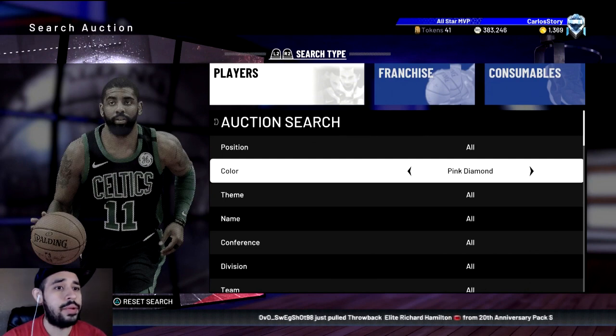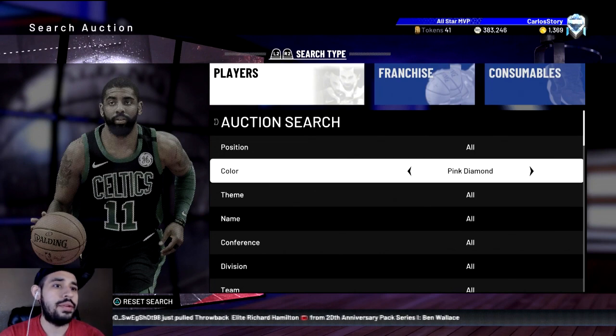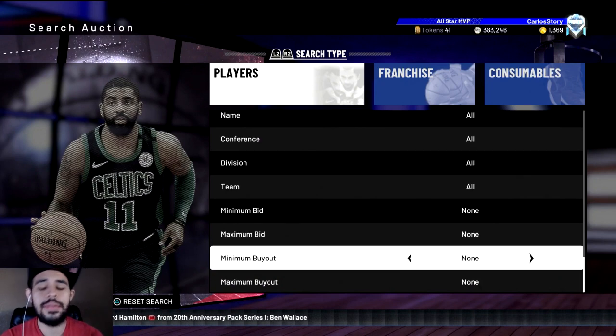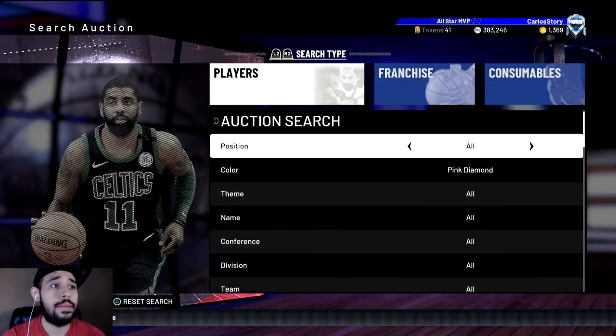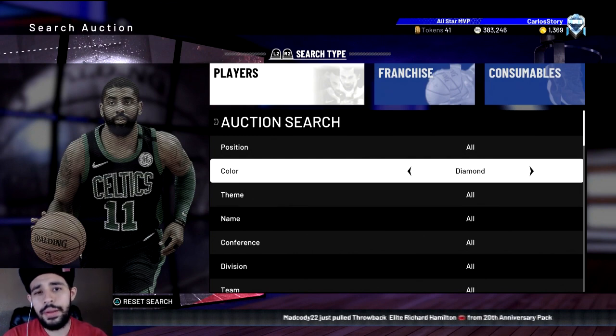I was just bidding on the card to see how much it would end for because there were none in the auction house. It turns out there's a glitch going on right now with the bidding. If I were you guys, I wouldn't put up any cards for bids. I wouldn't even put up an amethyst for 500 bid because it's not just pink diamonds — amethysts are having the same thing. Sometimes they'll just end early.